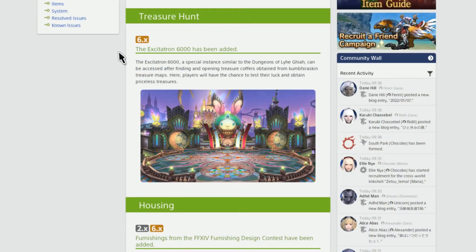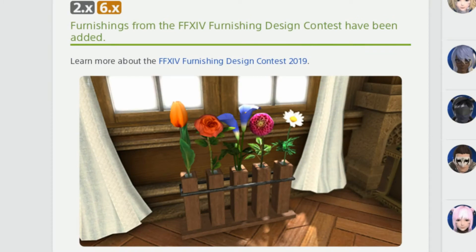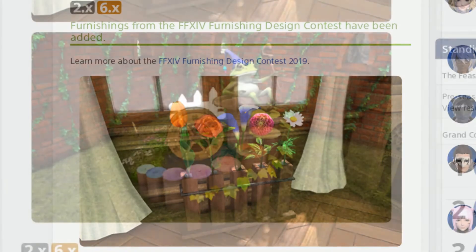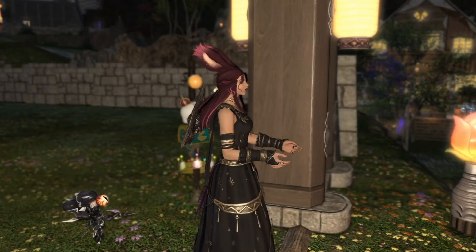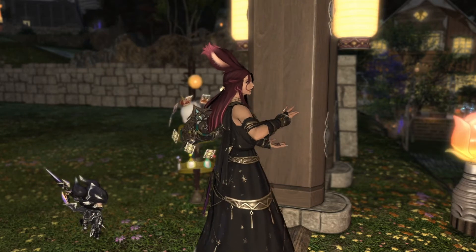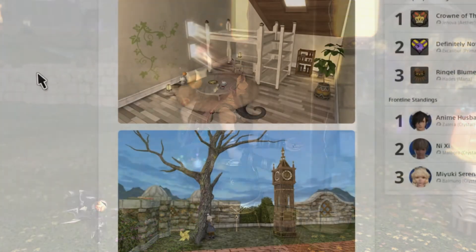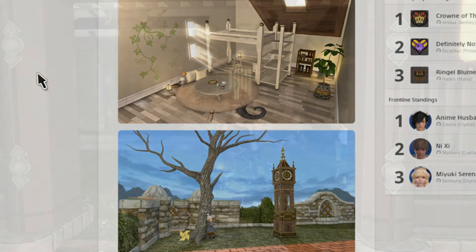They added another treasure map called the Kumbara skin treasure map, which opens up another dungeon. They also added furnishings from the con design contest from 2019 — look at those two furnishings, that is so awesome. They also added more free company and housing furnishings, including what looks like a bunk bed with a desk and an awesome clock.